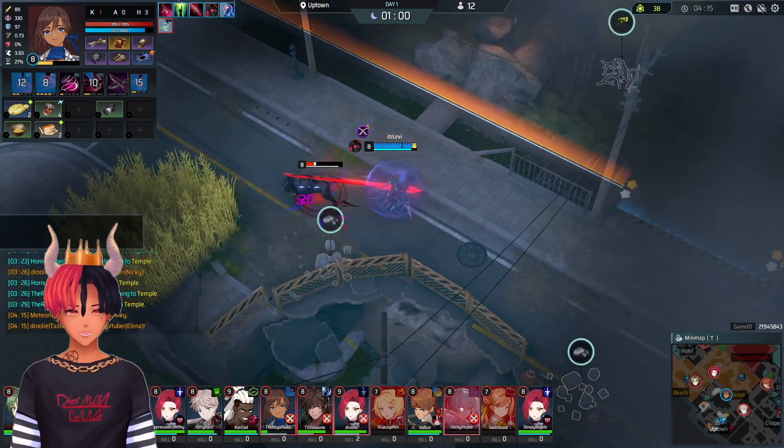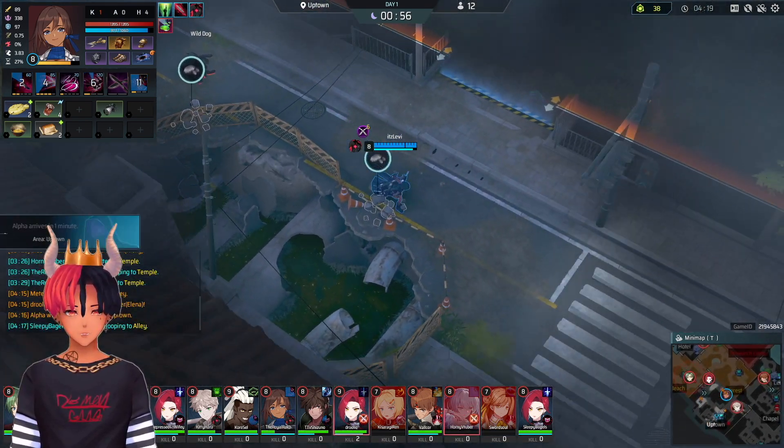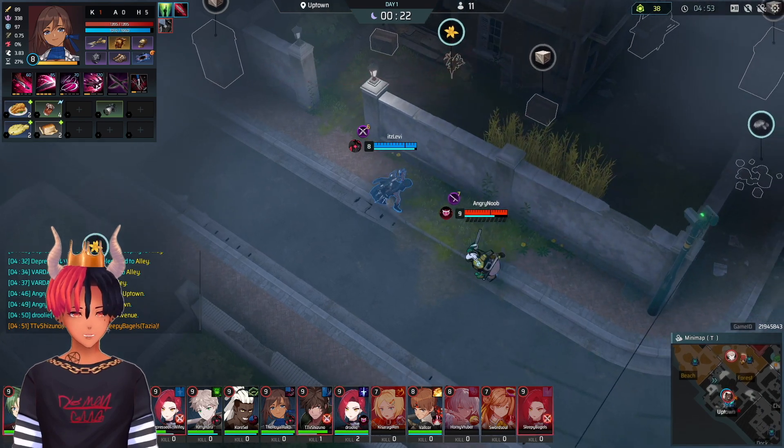Clear out some of the hunts left in Uptown if there are any, and I like to go to Alpha next. Alpha also happened to be in Uptown here, which is like best case scenario. Establish your vision control and be prepared to fight anyone for it — that includes a Yawn for me. Like always, don't forget to miss your ult.